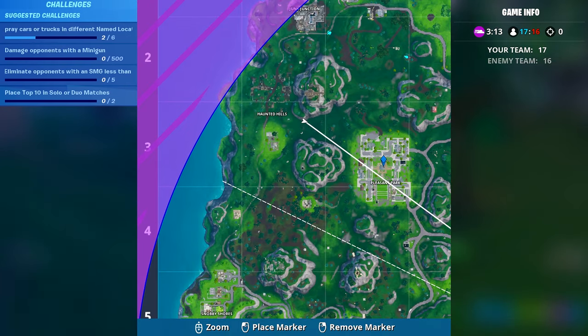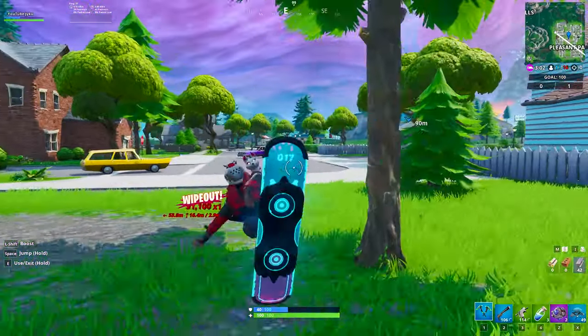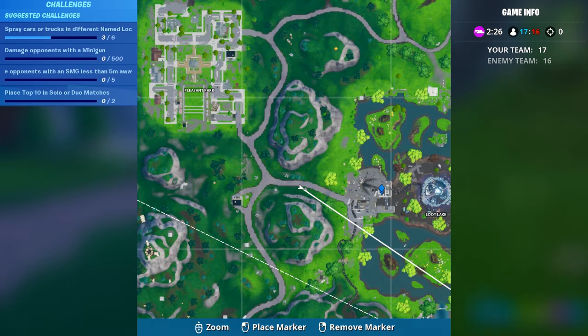Bringing up our map once again, we're going to highlight Pleasant Park. This is going to be our third of six locations where we can spray paint a car. Once you've done that, make your way there — any of these cars will do, just go up to it, spray paint it, and we're halfway there.